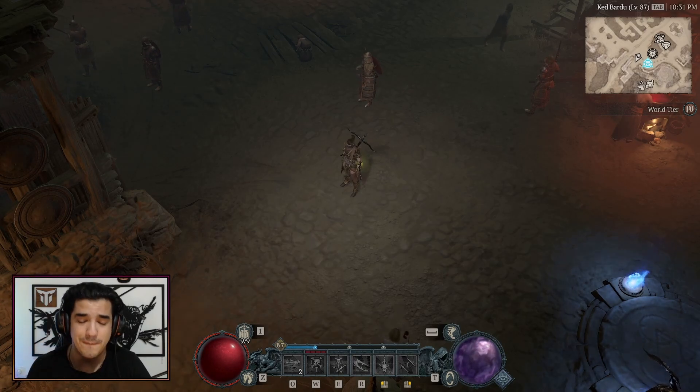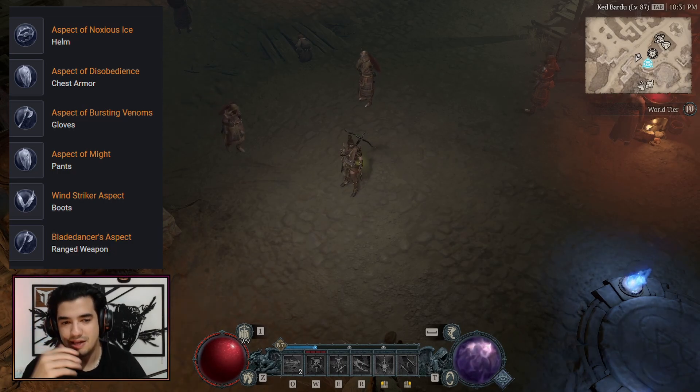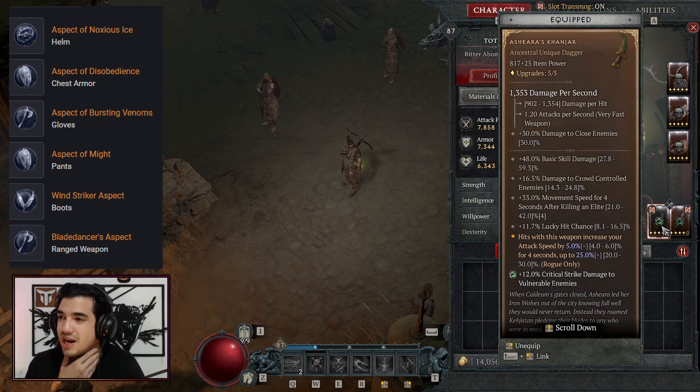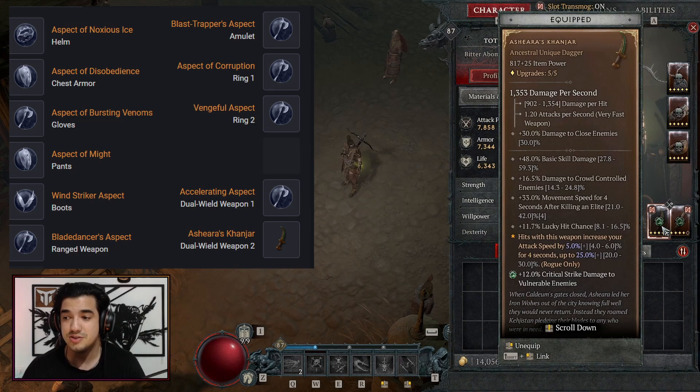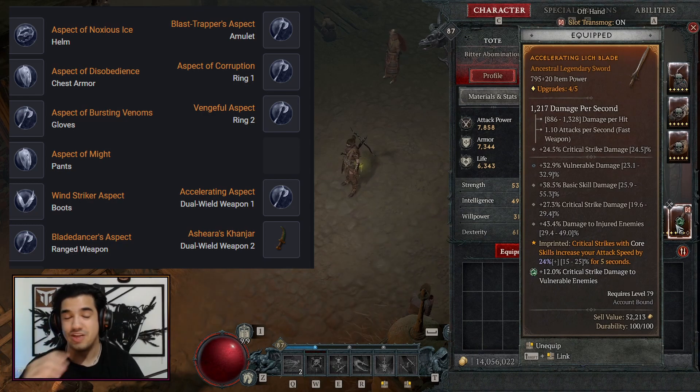Now let's talk about the complementary aspects. We want to take the Blade Dancer aspect, and also a sacred unique item called Ashara Kanyar — an ancestral unique dagger that increases your attack speed by 5% up to 25% when you hit with it. The faster we attack, the more stacks we can build. Another core aspect is the Accelerating aspect, which increases your attack speed by 25% when you get critical strikes with core skills — and Twisting Blades is your core skill. Between these two you end up with almost 50% increased attack speed, which is just insane.